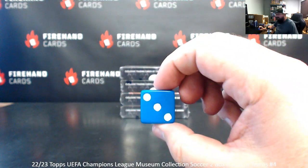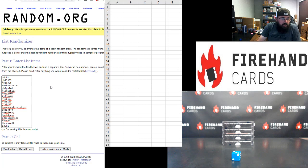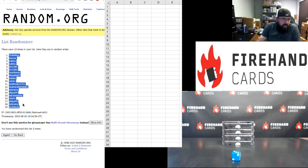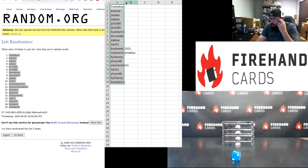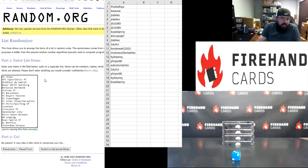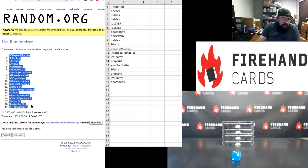Three clicks everybody. One to one top, one to one bottom. Here we go — one, two, three. All righty. Pickle Rips top, O'Danny bottom. AC Milan up top, Tottenham Hotspur bottom. Three clicks — one, two, three. Bayern Munich top. Ajax and Celtic bottom.